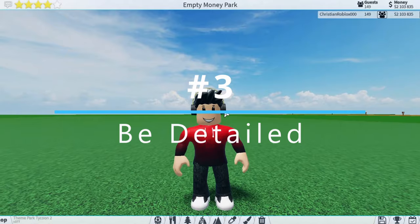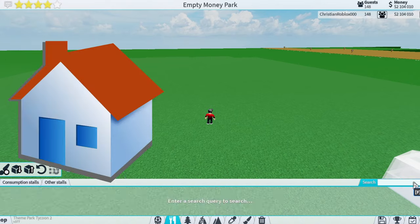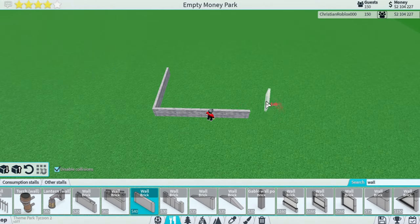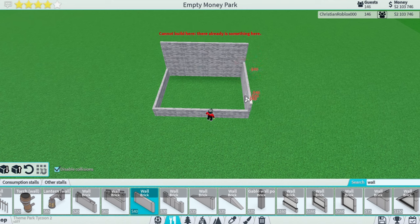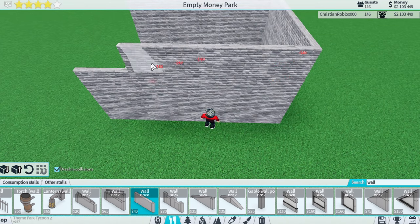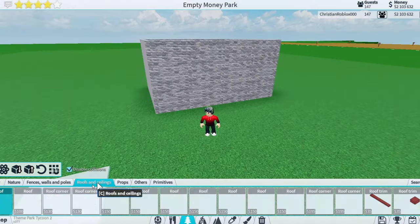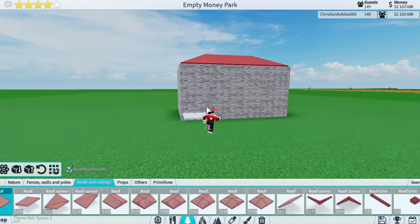Next, try to be detailed in your parks. Here's an example: if you build a little house — grabbing this wall and building a small structure you'd usually see in a theme park — and you don't put any detail on top of it, it will not look good. Try to put as much detail into your buildings and coasters as you can. I'm going to add my roof like this, and these pieces here.